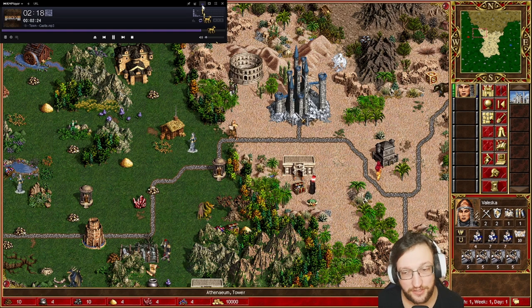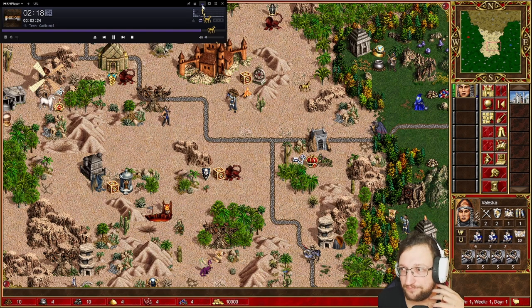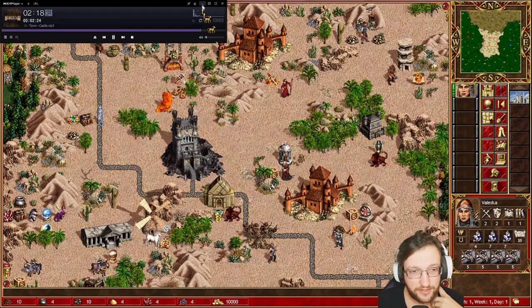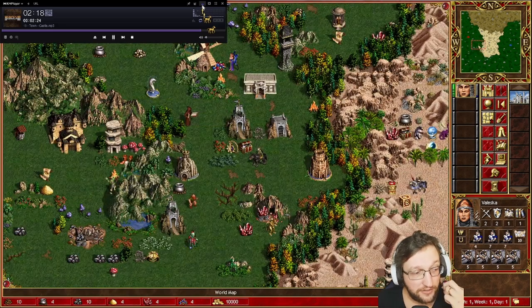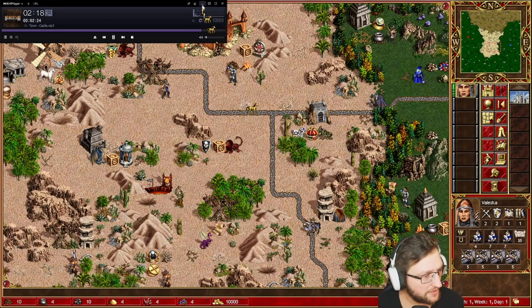That means the red player can get mana and send more heroes. One thing about Jebus Cross you really need to know is that the size of the desert varies a lot. You can have a small one where the way to the middle is really short, the desert itself is small, and the biomes are really huge. Then you can have another desert that generates almost twice the size of this one.